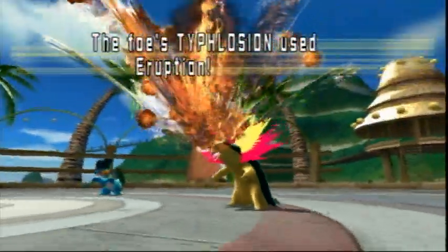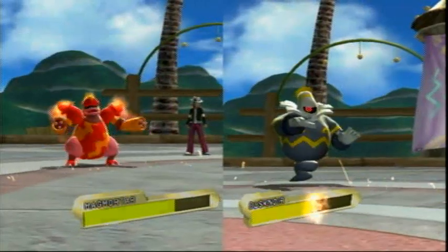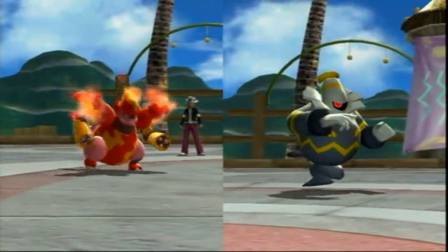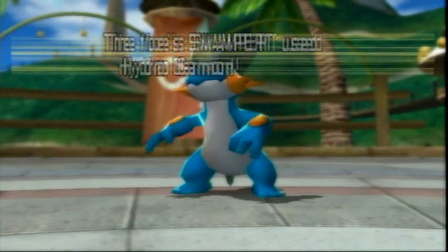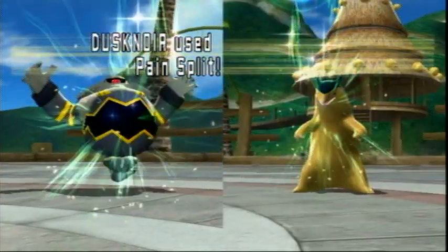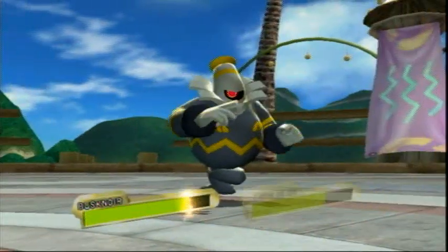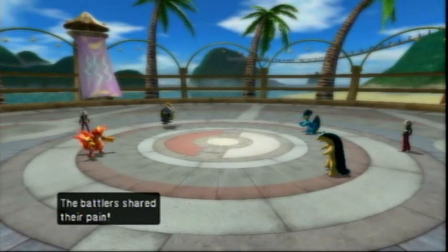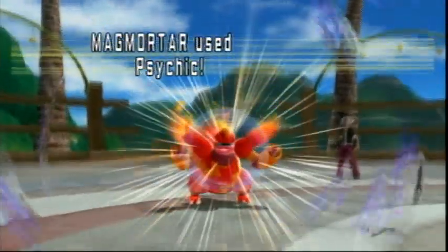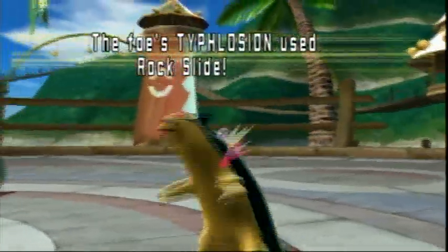I'm predicting the eruption, which is all too common unfortunately — so is Magmortar, but I think he's pretty much a beast. They used Hydro Cannon, which would have hit Dusknoir, but it missed. I used Pain Split, because I want to restore my HP and lower the power of that eruption. I use Psychic and actually don't knock it out — I was hoping I would, but it's so close.